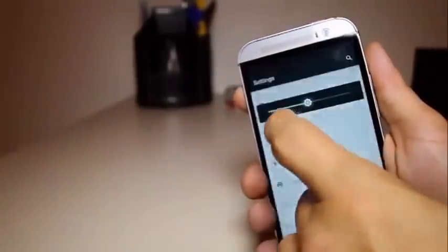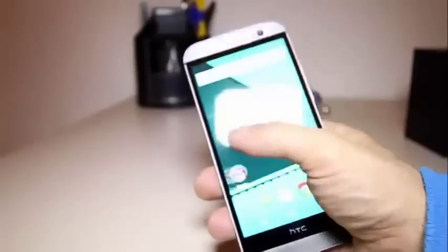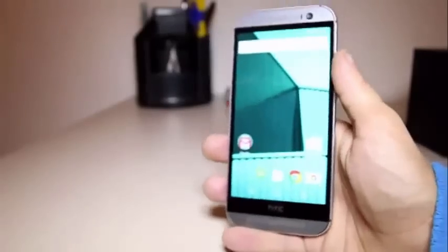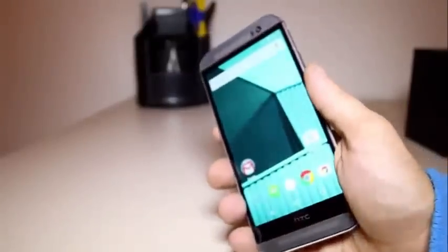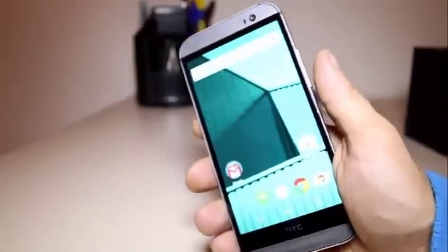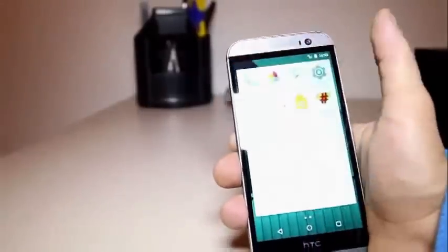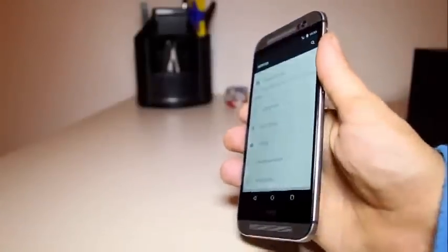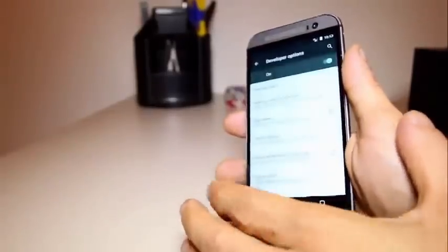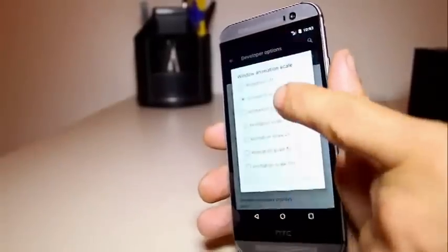Here we have the notification center — pull down, brightness, whatever. If you want me to show you how to flash this ROM on your HTC One M8, because you have the Google Play Edition but the update hasn't come yet, or you want to transform your Sense HTC One M8 into a Google Play Edition, let me know and I'll make a video about it. It's pretty simple — all you have to do is flash the ROM through recovery. The animations when you scroll or select something, like speed animation, this is the way you're going to get it.